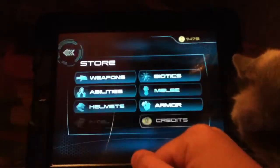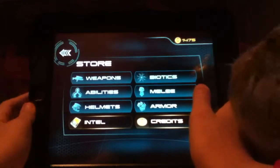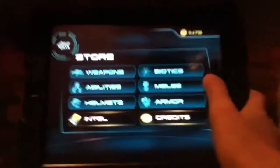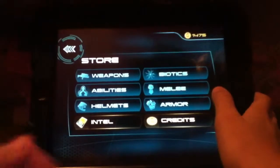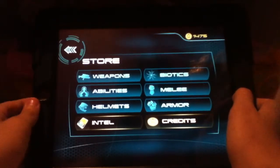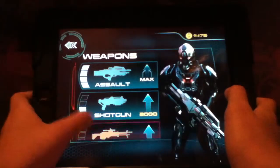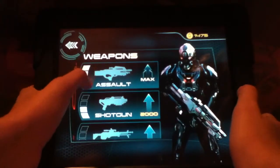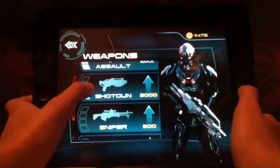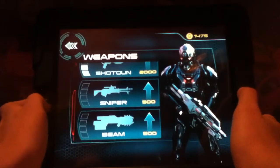Let me give you a little view of the store. The store is basically accessed after every checkpoint fight — you get money and can spend it on weapons and weapon upgrades. My assault rifle is fully upgraded. My shotgun is about half upgraded. My sniper I didn't upgrade at all, and I didn't upgrade my beam either.